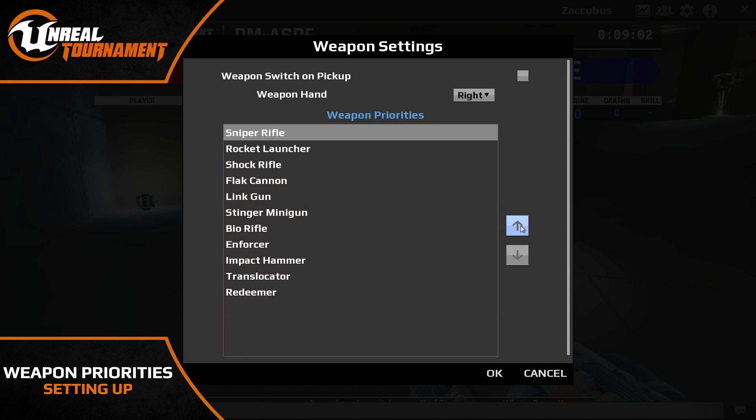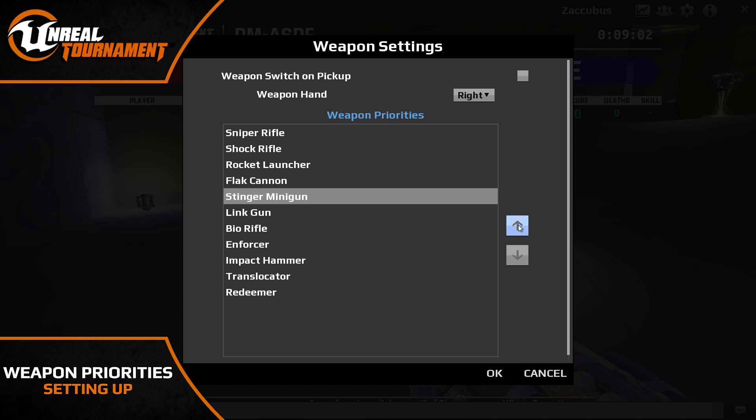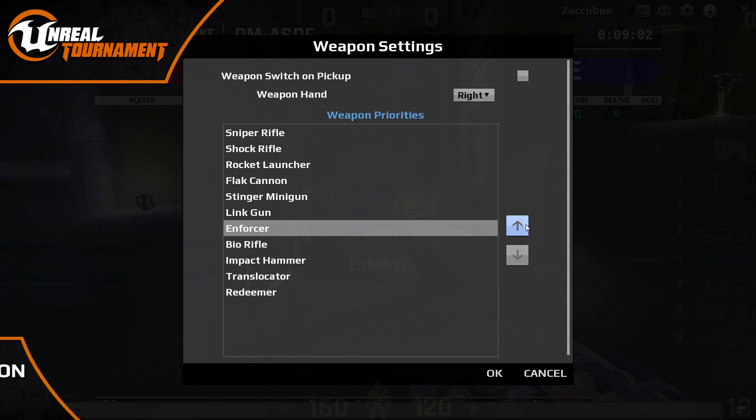I always place hitscan weapons such as the sniper rifle and shock rifle at the top of the priorities, as these weapons are more flexible at multiple ranges and situations. So if I happen to run out of ammo in a bad situation, I'm able to keep on fighting.